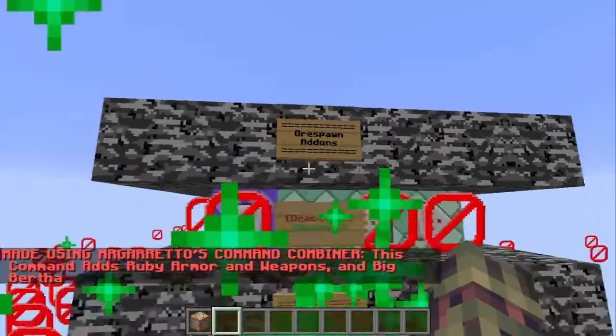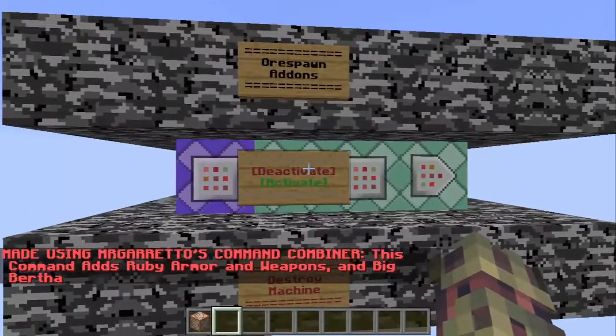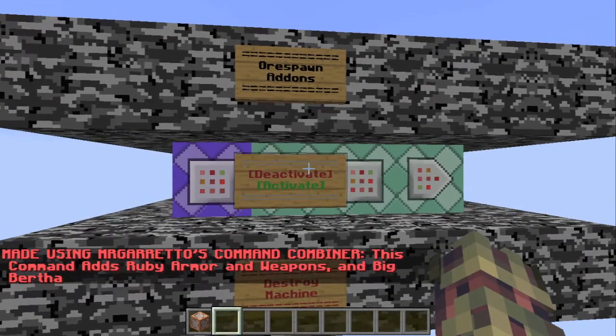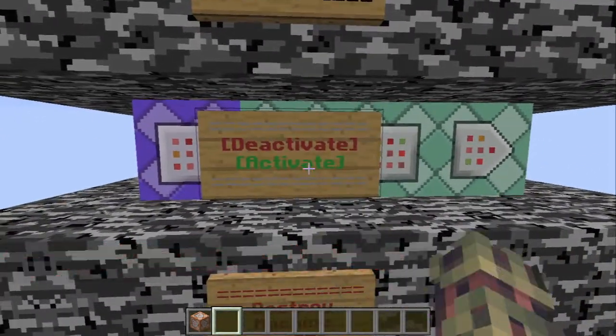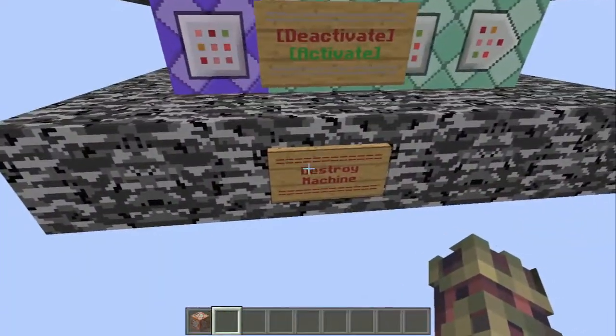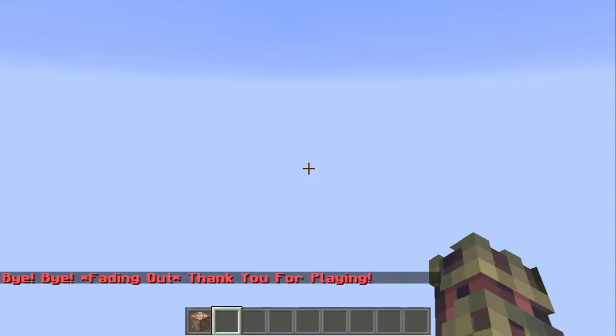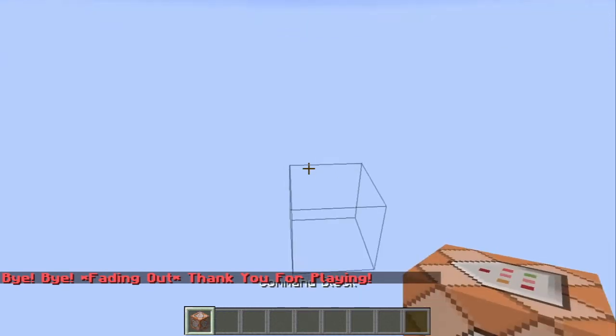Collect the Or Spawn Add-ons, made using Mr. Gretto's Command Combiner. This command adds Ruby Armor, weapons, and Big Bertha. You can deactivate and activate the machine. If you press destroy, a nice little thing happens — the signs will drop and it says 'Bye bye,' as if it was fading out, then 'Thank you for playing.'